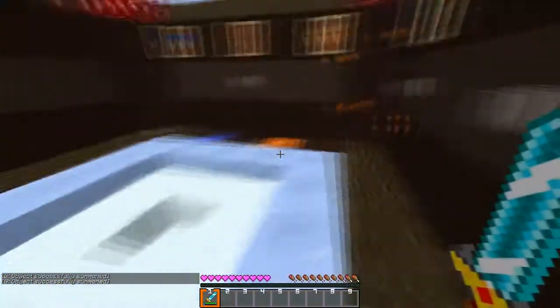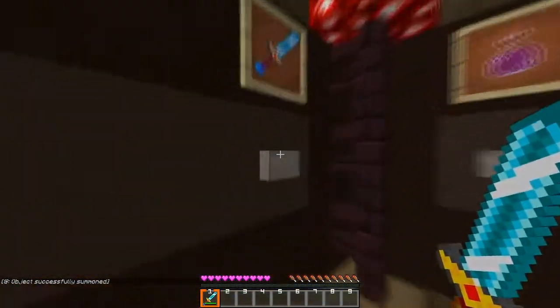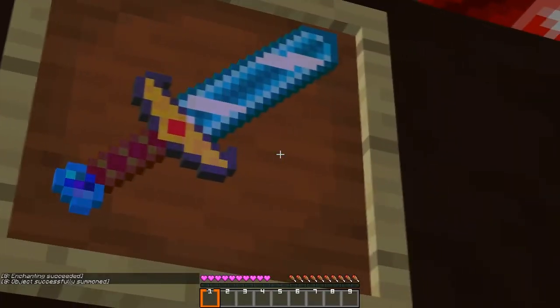Let's quickly show the crits here — they're like little white stars. Looks really nice. Let's go ahead and show the enchantment — purple, looks really cool. That's the enchantment glow, pretty basic.